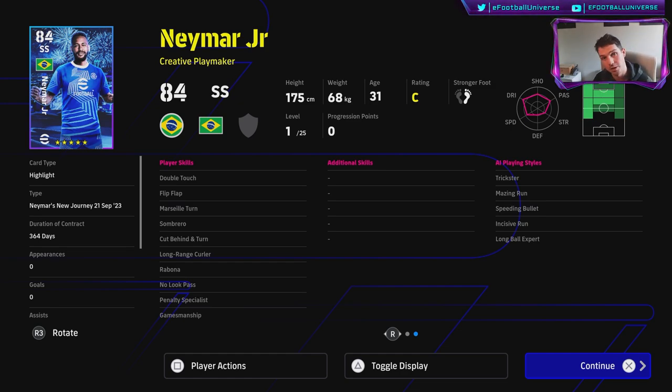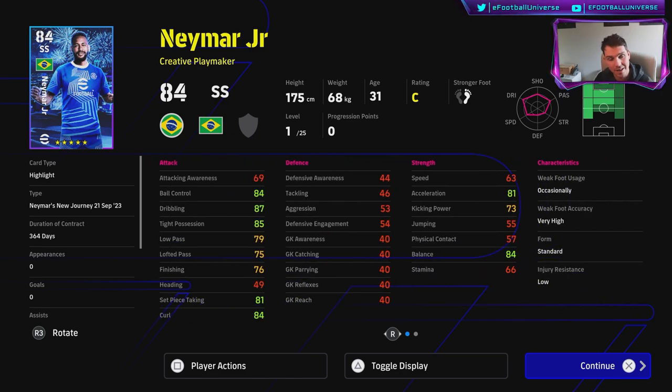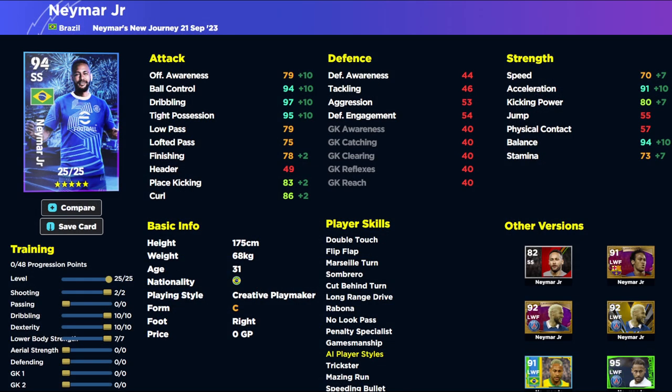With Neymar you can give him additional skills - he does have double touch, flip flap, Marseille turn, and no look pass. He doesn't have one touch pass or sole control, so he's going to be a little less than his standard card from eFootball 2022 and 2023. His dribbling is incredible straight off the rip, but look at that pace - 63 - which is very very poor. Over on eFootballDB, this is him boosted up as a left wing option: 70 speed, 10 into dribbling and dexterity, and 7 into lower body.